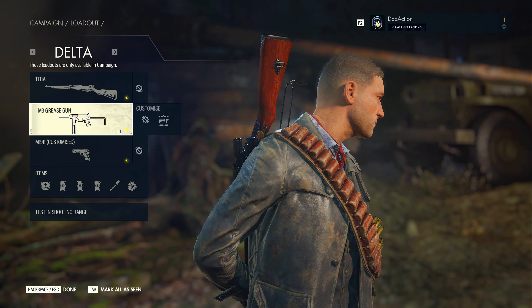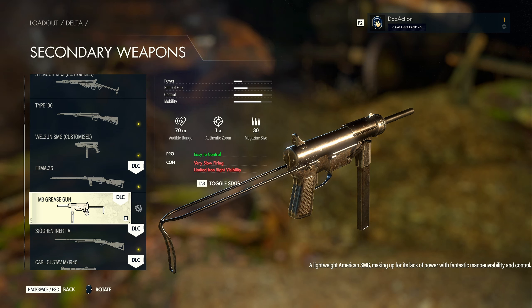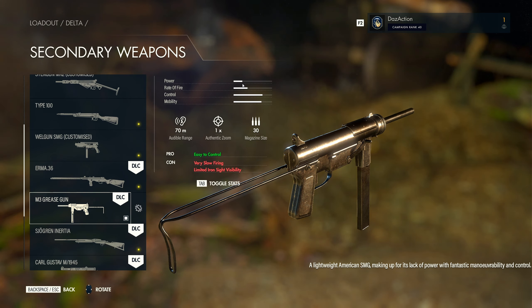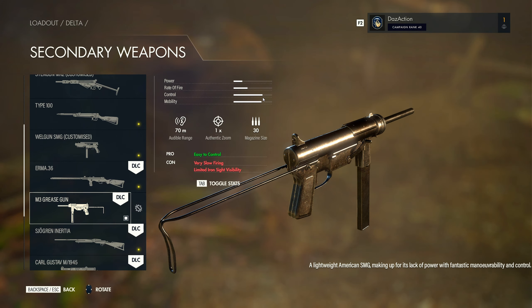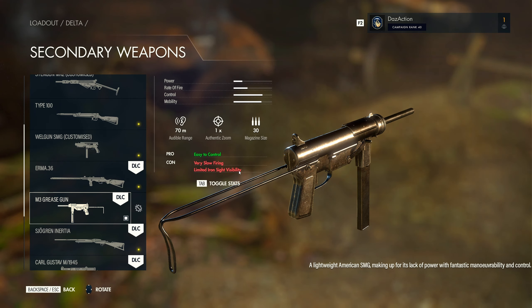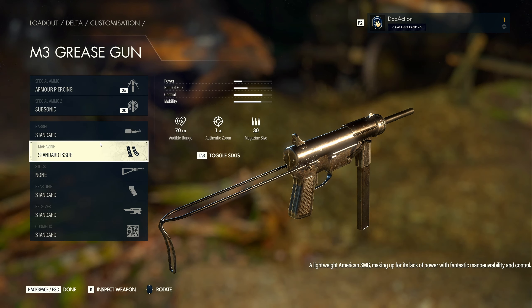If we get back out and go to the M3 Grease Gun — the description: a lightweight American SMG making up for its lack of power with fantastic maneuverability and control. Stats: power is about 20 to 30%, rate of fire about 40%, control and mobility quite high at 70-80%. Audible range 70 meters, authentic zoom is 1, magazine size 30. Pros: easy to control. Cons: very slow firing, limited iron sight visibility. It does not have any optic attachments, so you're stuck with 1x authentic zoom.